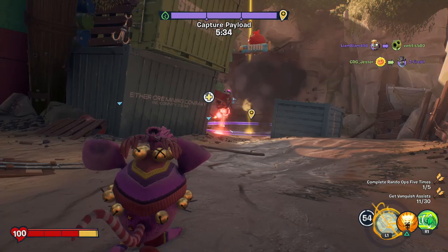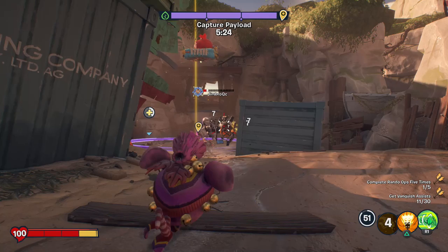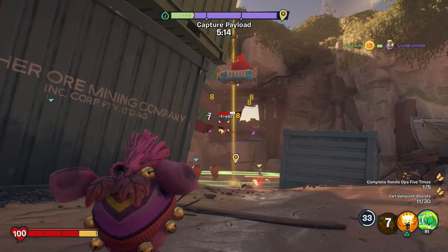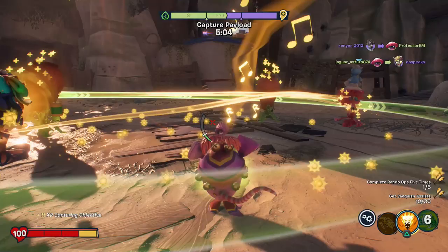Apparently getting vanquished assists as the acorn is a difficult thing to do. I got to get somebody here. They noticed me — that was just a vanquish, not a vanquished assist. I do see a Captain Deadbeard way down that way. I definitely want to try to scare him off. Looks like we're good to get on the point. Launch that sap trap way down there — I knocked him over, that's at least something.